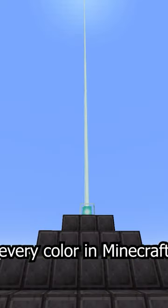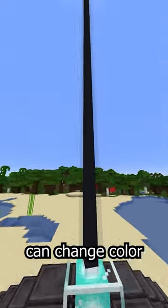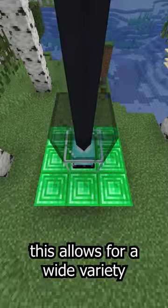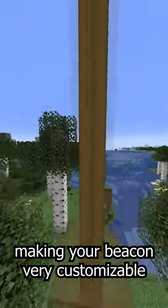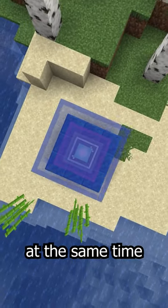What happens if you make a beacon every color in Minecraft? If you didn't know, Minecraft beacon beams can change color depending on any stained glass they pass through. This allows for a wide variety of colors to be made, making your beacon very customizable. But what happens if you try to make a beacon beam pass through every color of glass at the same time?